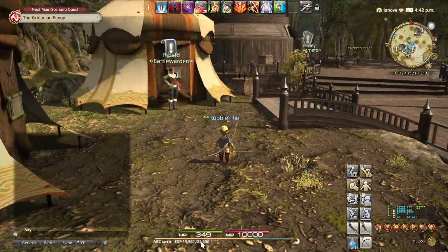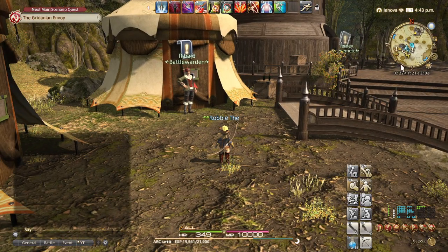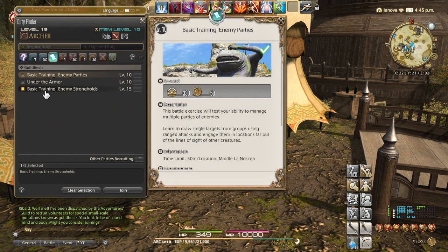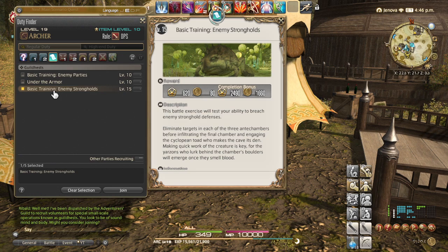Still not level 20, but we're close. Could do a couple of side quests. Going to do one more gill test to see what unlocks. It's another Basic Training Enemy Stronghold — new quest, level 15 gill test. Rewards: 620 experience, bonus of 2490, 80 gill, bonus of 1660. This battle exercise will test your ability to breach enemy stronghold defenses and eliminate targets in each of the three anti-chambers before infiltrating the final chamber and engaging the cyclopean toad.